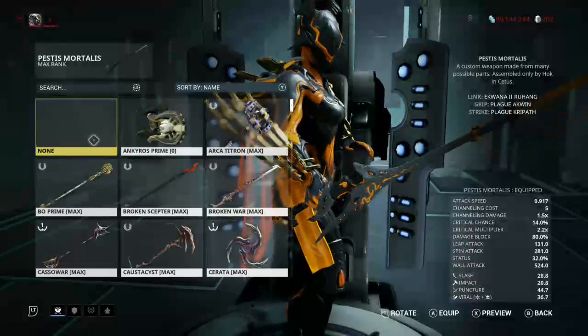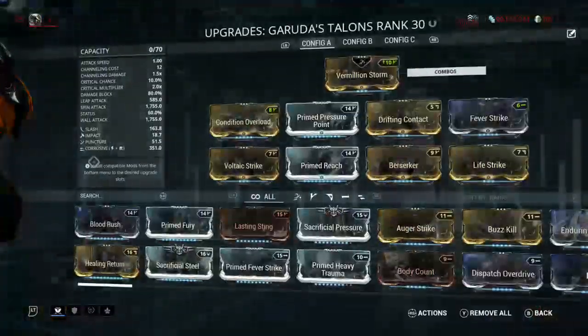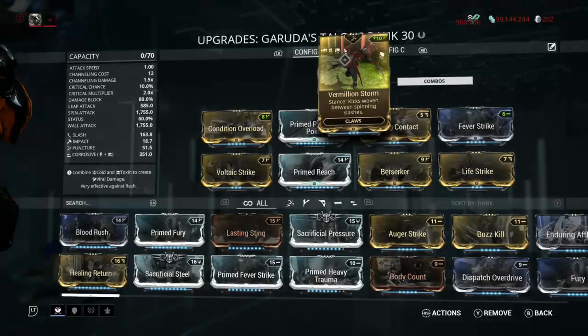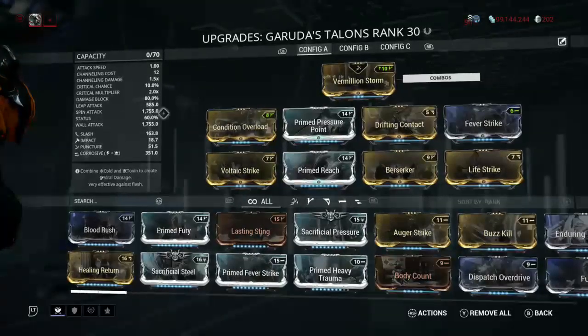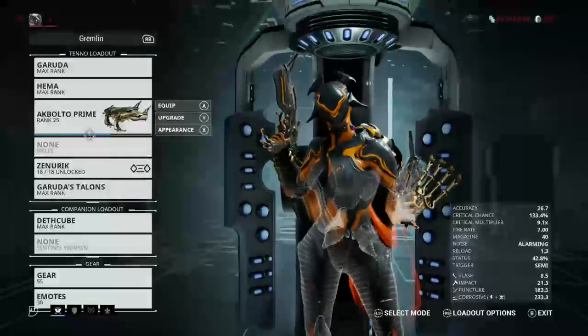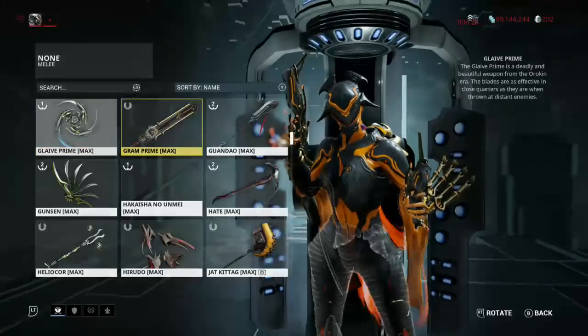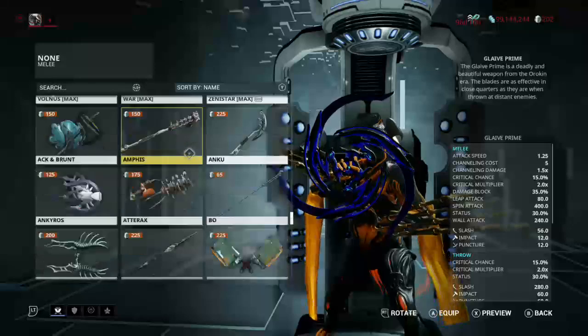Garuda also has a special trick: if you remove the melee, you get her talons. Now Vermilion Storm is probably the best for this — damage on block is 80%, good crit chance, and it's got a decent status. I actually use another weapon because of the Zaw effect from its arcane.